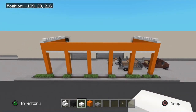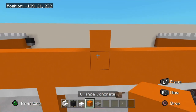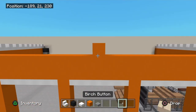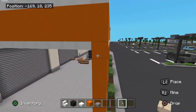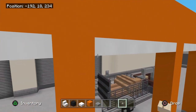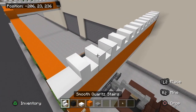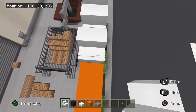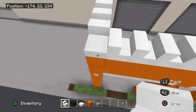Looking at it like this, right here is going to be your middle point. Come right here in the middle and place the orange concrete there — that's your middle point. Right on that you're going to place a birch button for decoration. Then go ahead and take the birch button and place them right here just like this, all the way down.